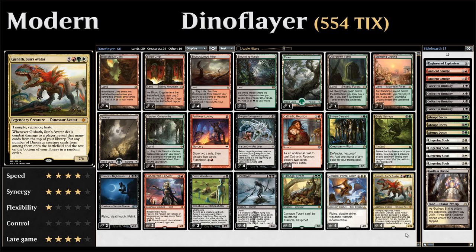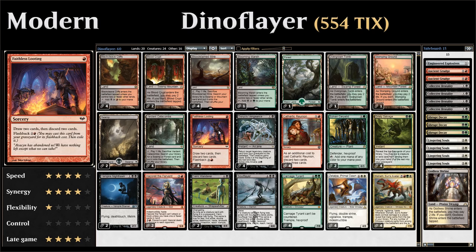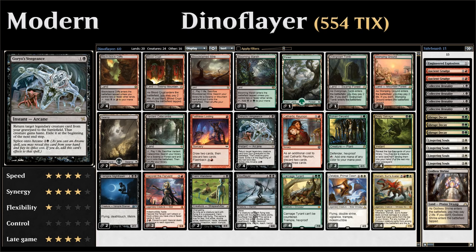Let's take a look at the entire deck list. Starting with our one-drops, we have four copies of Faithless Looting — a very important card in the deck. For one mana we draw two cards and discard two cards, helping us put keywords in the graveyard and dig for missing combo pieces like Soul Flayer or Goryo's Vengeance. We can also flash it back for three mana. We also have four copies of Goryo's Vengeance to pair with Gishath.